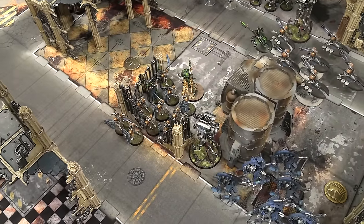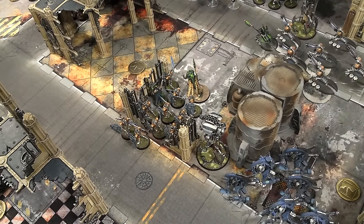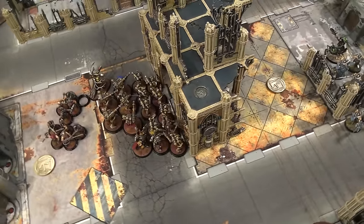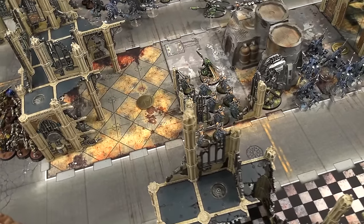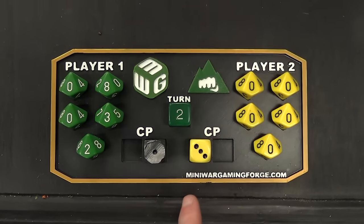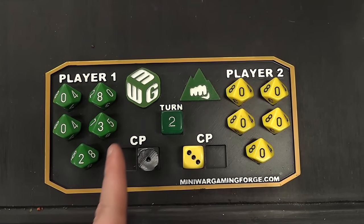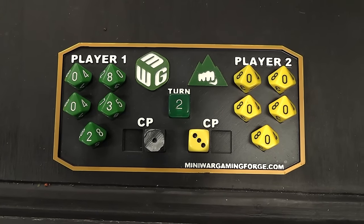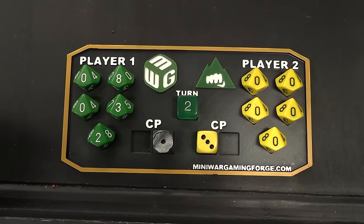At the end of my turn, I get points for Bring It Down. That Venom Crawler behind the building is only worth three victory points for the tactical secondary. But I killed something for four victory points for the primary and I killed the most things for an extra four points — that's eleven victory points for killing him. Technically thirteen with the tertiary. At the end of battle round one: Steve is at eight primary, three secondary, two tertiary for primary scoring. I discarded Behind Enemy Lines to get an extra command point.